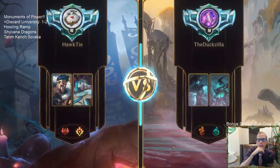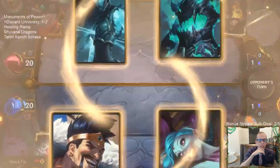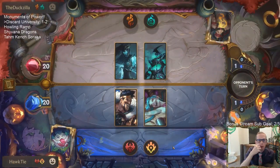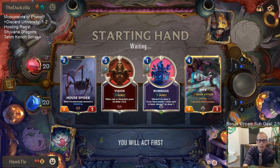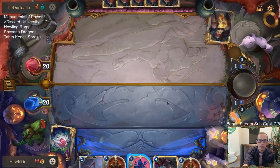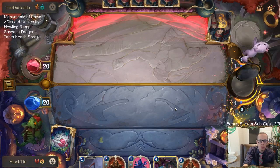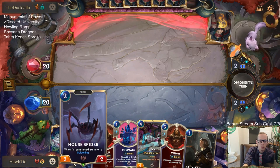I don't necessarily think we're always going to lose to Shyvana decks - we won the first game on turn four. We have Rummage for Vision and then Jinx - I like this. Not playing Rummage on turn one. We'll wait till we play House Spider on turn two, play something else on turn three, then use this one mana for spell mana and Rummage. Hopefully have something else to play on turn three first. Zaunite Urchin okay.